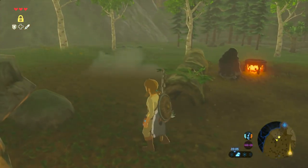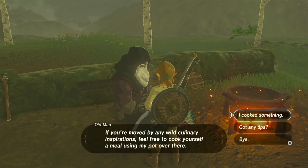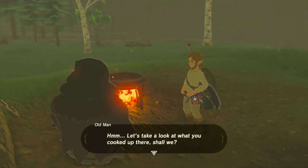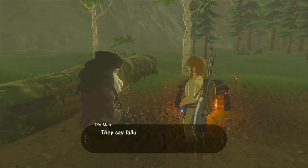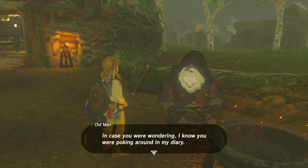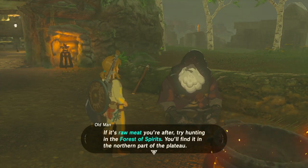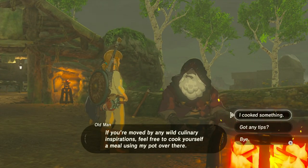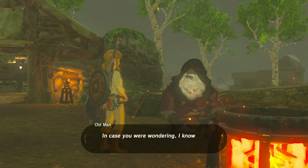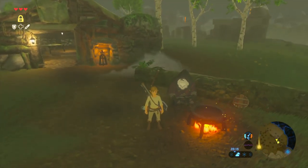He does say, doesn't he... Oh, is there something to pick up? No, it's a torch. I think you have to show him what you've cooked. They say failure is a stepping stone to success — perhaps they were referring to your culinary shortcomings. In case you're wondering, I know you were poking around in my diary. If you do figure out how to create that dish, my warm doublet is all yours. It's raw meat you're after — try hunting in the Forest of Spirits. So he's not going to say anything else other than go to the Forest. That's a shame — I was hoping to figure out how to get to the last shrine.